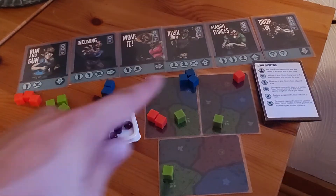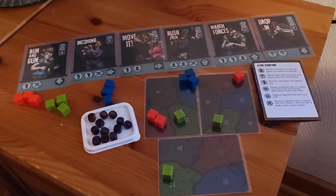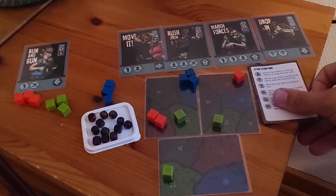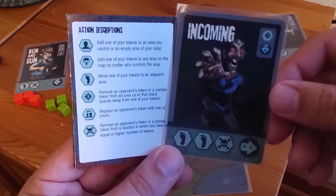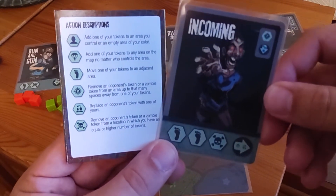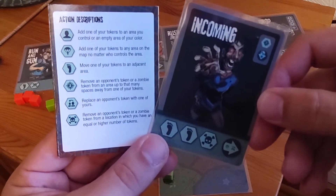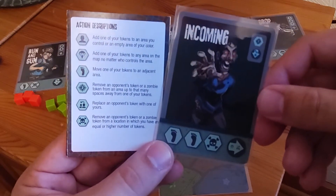In player order, they're going to pick a card — from row one and from row two. Row two doesn't exist yet; it'll exist in one second. I think move, move, kill is probably the way this is going to go. So I get to move one of your tokens to an adjacent area. And if you want to use the poison kill icon, remove an opponent's token or zombie token from a location in which you have an equal or higher number. These can be done in any order.